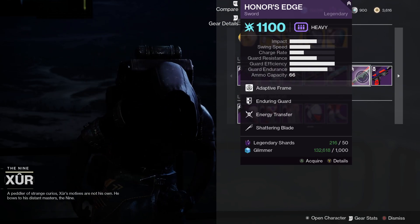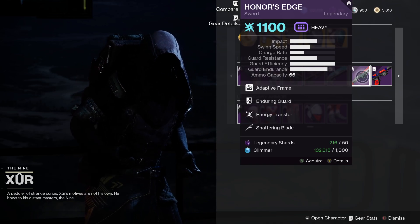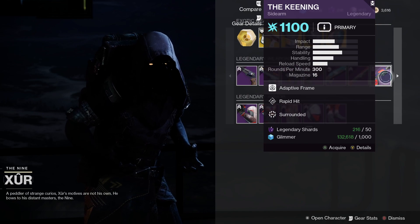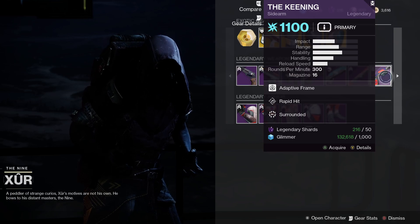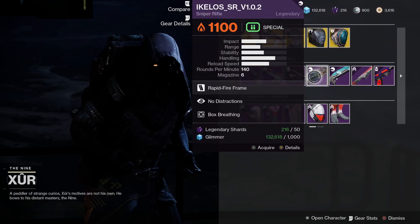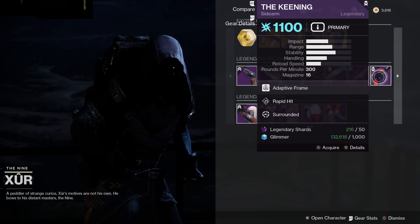Then we've got Honor's Edge, which comes with Energy Transfer and Shattering Blade — that's a pretty good sword. Finally we've got The Keening, which comes with Rapid Hit and Surrounded — that is probably the best roll we've got here. Out of all these weapons, I'd say the sniper is pretty good, the shotgun is also pretty good, and then you've got the good Keening roll as well.